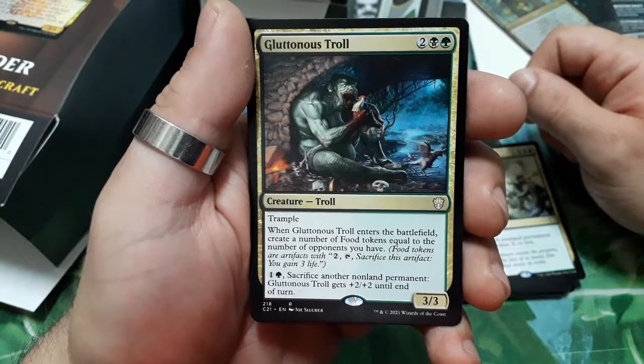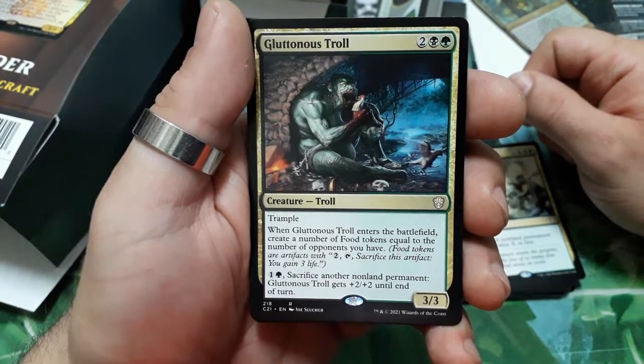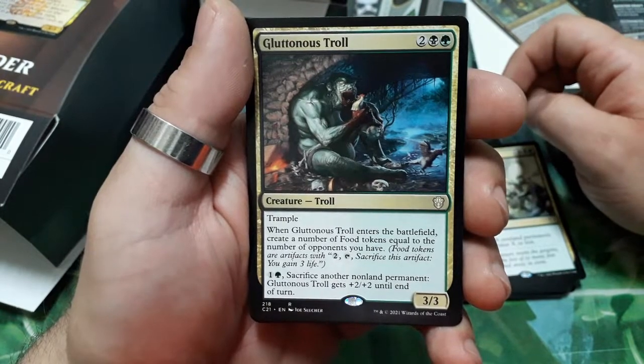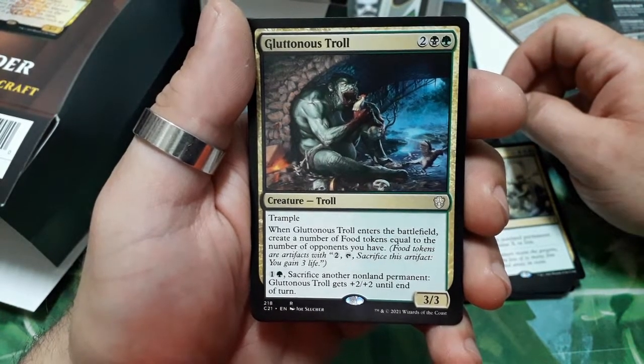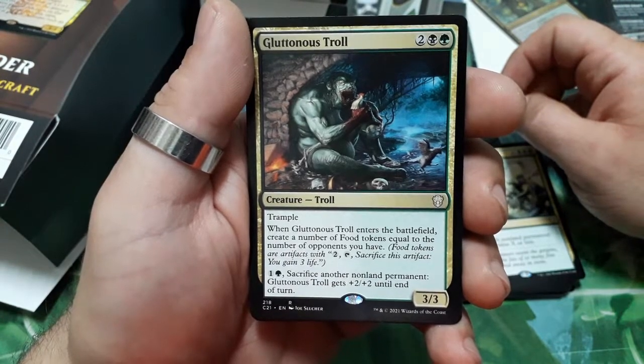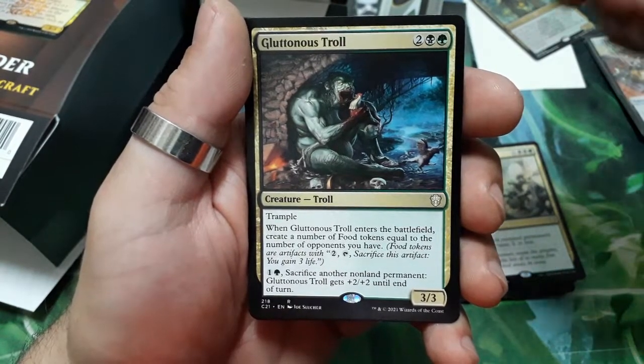Gluttonous Troll — four drops, has trample. When it enters the battlefield, create a number of food tokens equal to the number of opponents you have. For two, sacrifice another non-land permanent: Gluttonous Troll gets +2/+2 until end of turn. It is a 3/3.